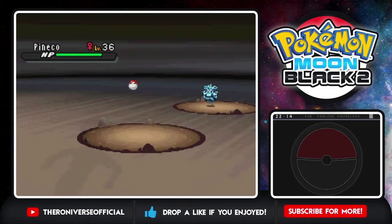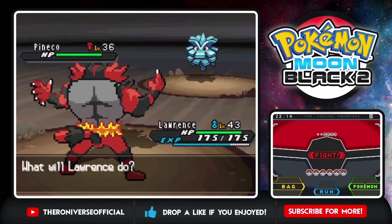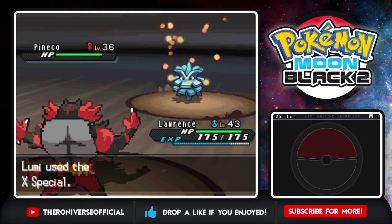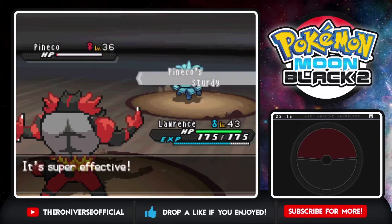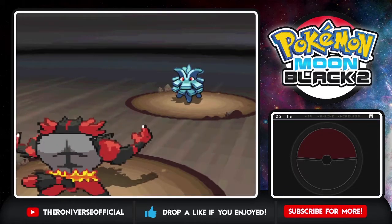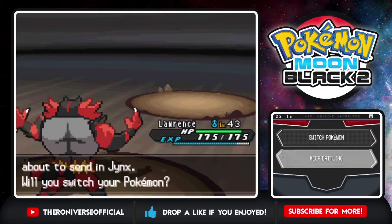Pineco - I always found Pineco to be cute. I like that it evolves into Forretress, but being super weak to Fire type moves in general - that gets an oof. Not even an X Special is going to save you. Oh you're Sturdy?! It's like every single Steel type or Rock type has Sturdy in this game. Finish off with Return. Very low experience for that.